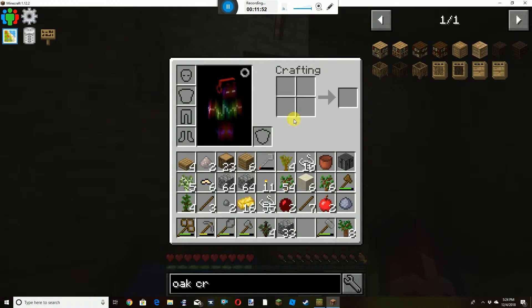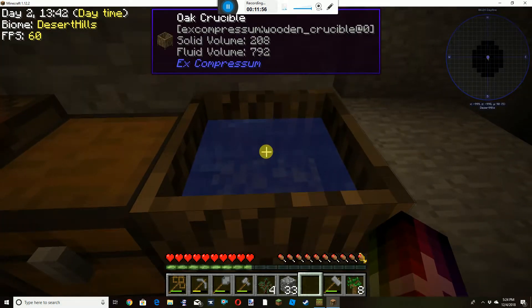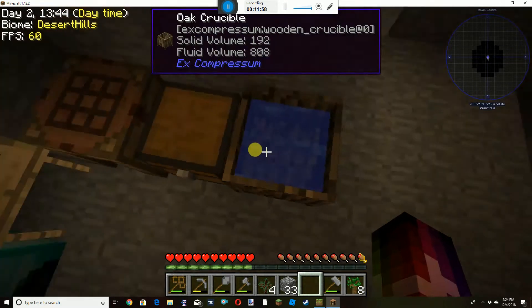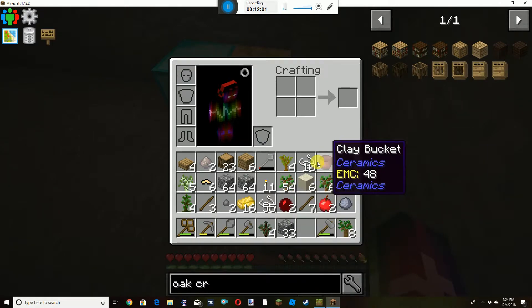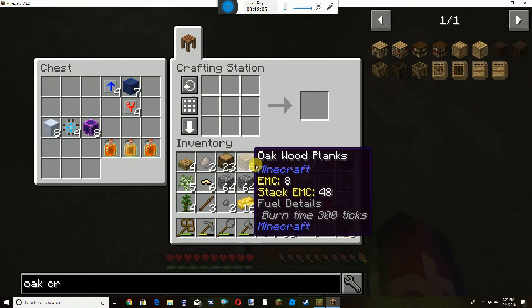Water source is key — because really, infinite water means we've got infinite swag. There's no use going to the Nether right now, so I don't know if that's what it's going to do.